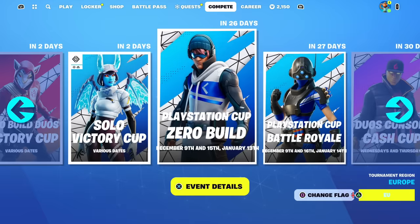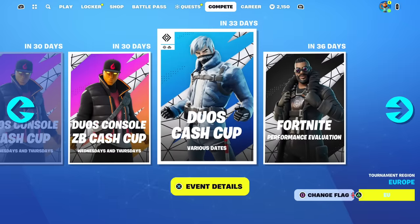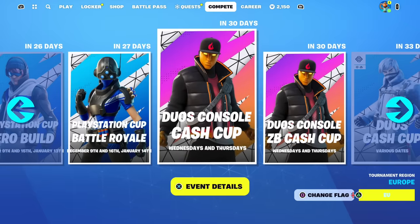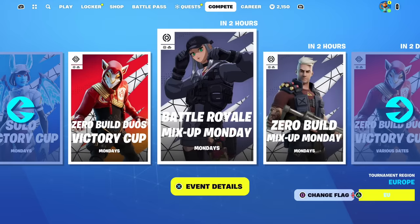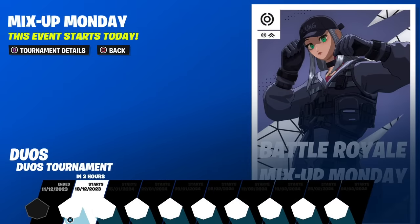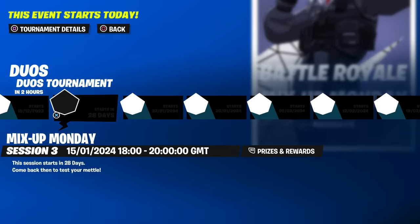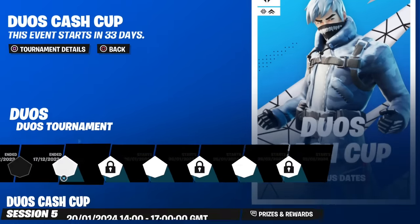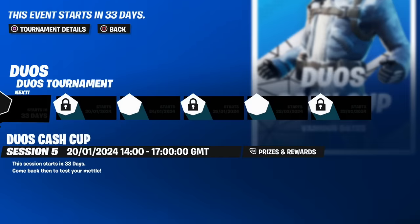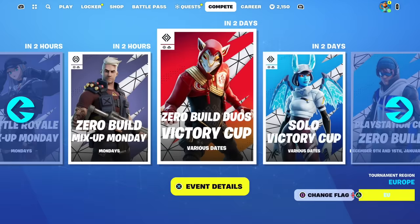In the Compete section you can see all the cash cups and tournaments. There's a Duos Cash Cup in 33 days, Duo Console Cash Cups — which is why we needed Cross-Platform Play enabled — and more. You can see event details including start times, prize money, and rewards. Clicking on a tournament will show you all the details, like needing to reach top 50.